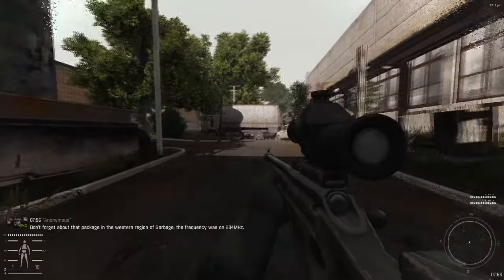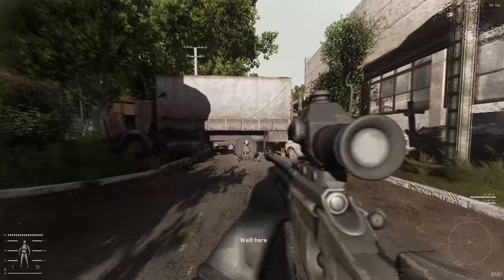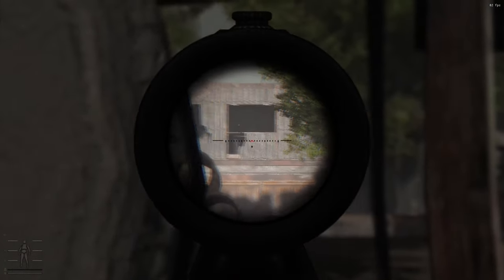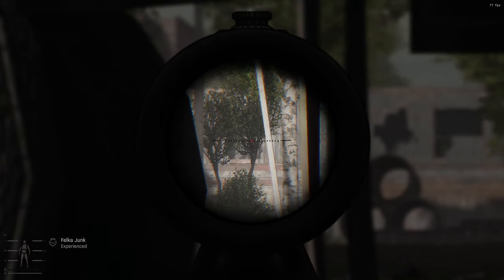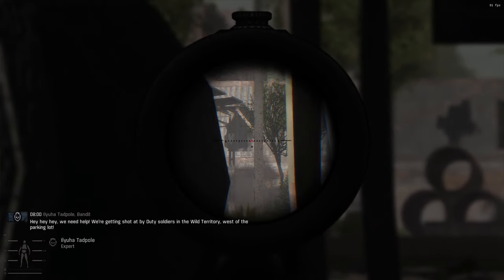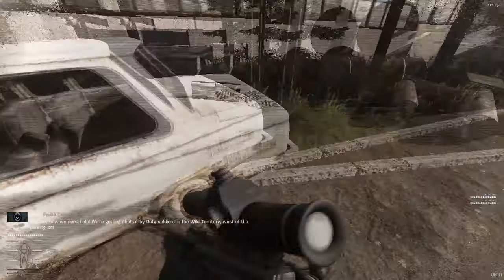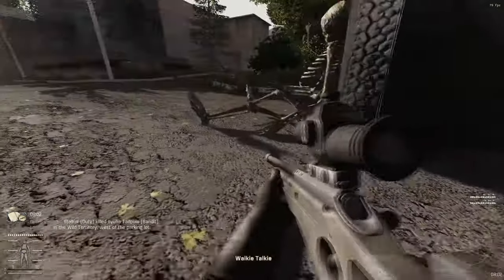Here we are in wild territory. I will go very nice and slow, just because I'm not sure who is at the checkpoint up ahead. A cool thing is that if you have a good long-range weapon, you can actually snipe from right here under the truck. There's a Bandit. I was sure I hit him. One more just to be safe. Grab everything from around here.